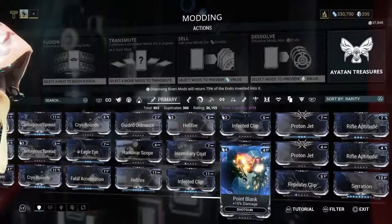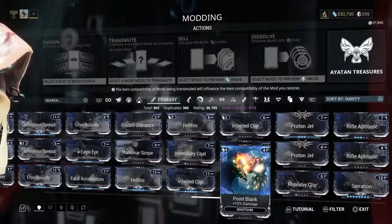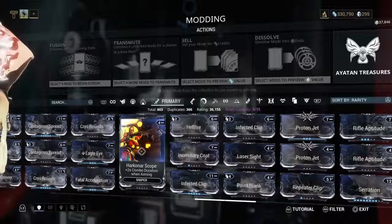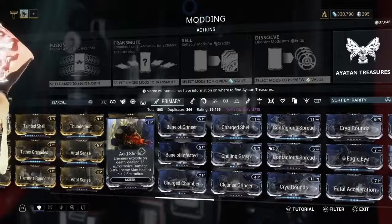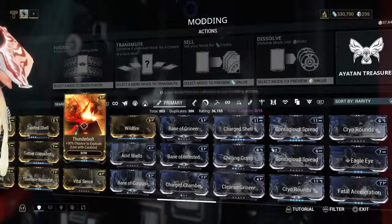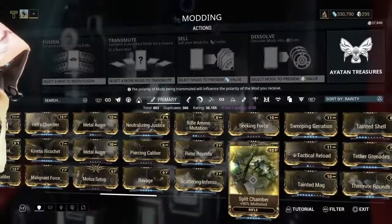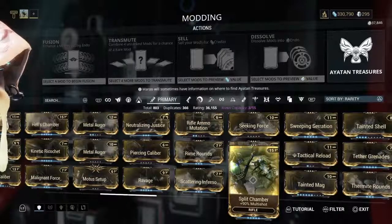Things like Point Blank which does shotgun damage — anything that increases damage, health, shields, status, or critical hits are all really important. There aren't many sniper-specific mods; most rifle mods also work on snipers. Once you get into the gold mods, you get things like Wildfire which does heat damage and increases magazine capacity. Vital Sense is a good one. Multi-Shot for assault rifles is really good, though it costs 15 mod capacity, which is a lot.